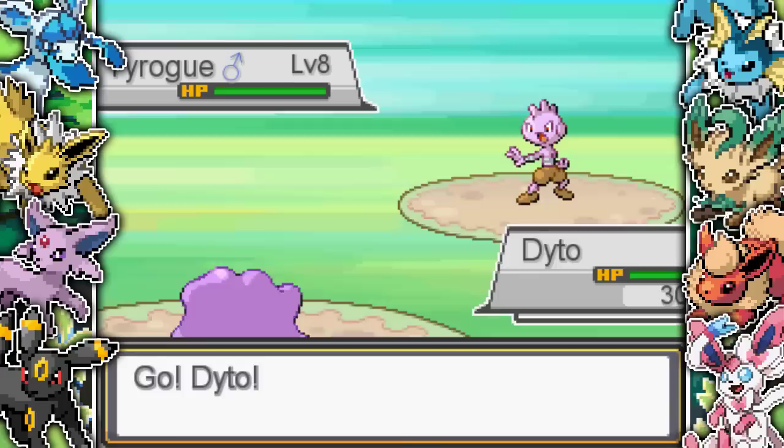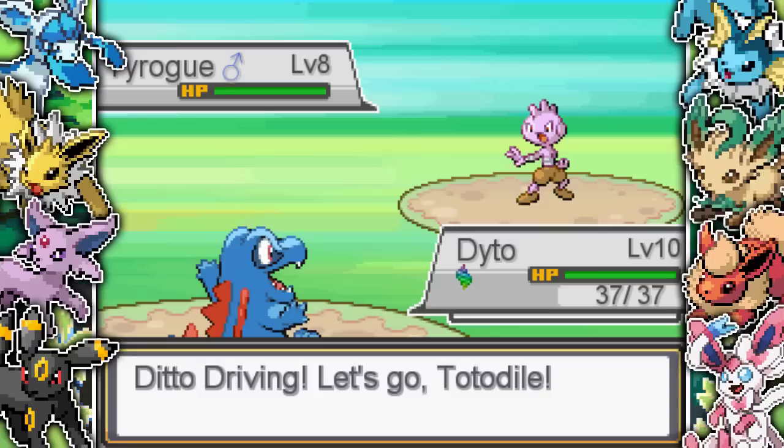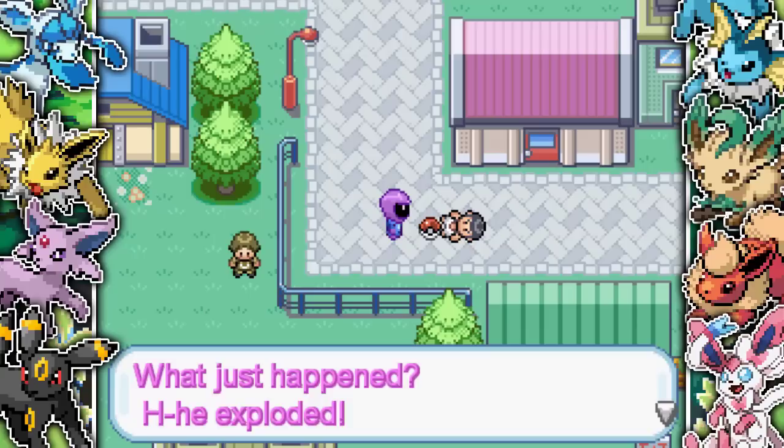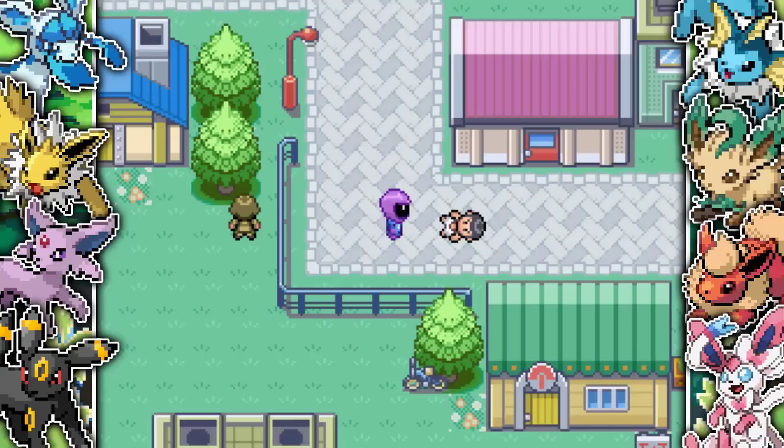I choose the blue one because Totodile is probably the best option. We are level 10. The thing about this game is that if you learn moves, it's only for that specific Pokemon, so your move pools are going to be all over the place. We take out the guy and he drops the Tyro changer, so now we're also able to change into a Tyro. So we can become a Cyndaquil, a Chikorita, a Totodile, and now also a Tyro as well.